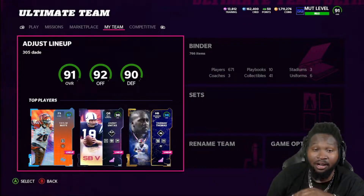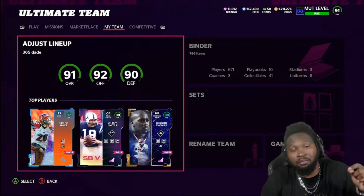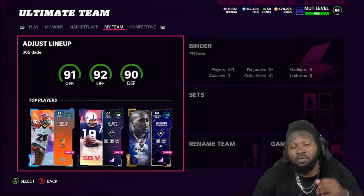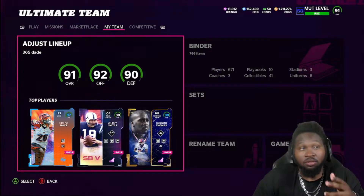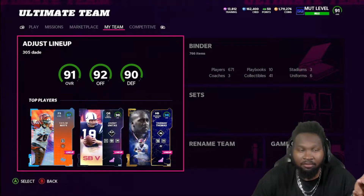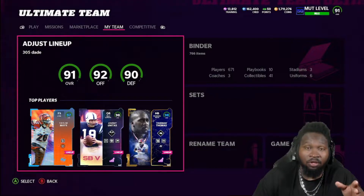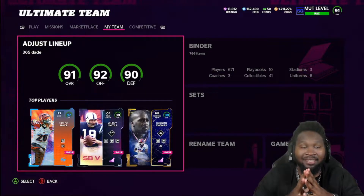As you guys can see, we got the new legend in our top three — Thurman Thomas. If you guys saw my pack opening gameplay, I told you I was going to get you Thurman Thomas gameplay for the Dolphins theme team. We also got John Unitas — not going to go over his stats, but he's there. We'll get into Thurman's stats and then get into gameplay.